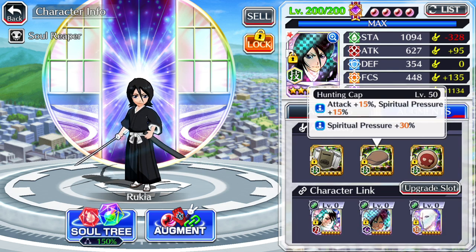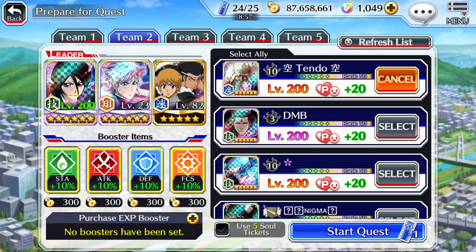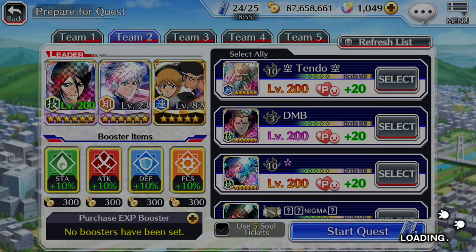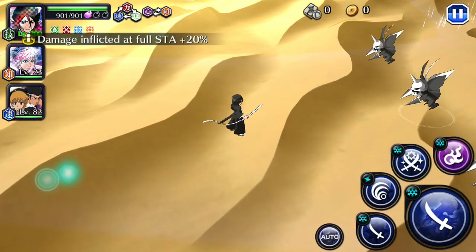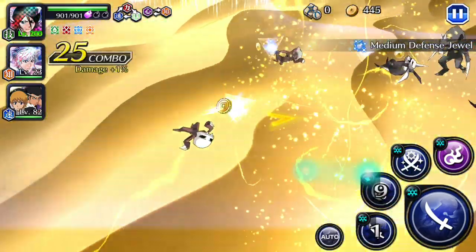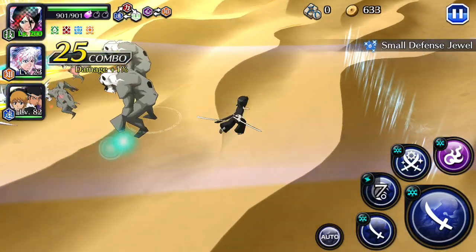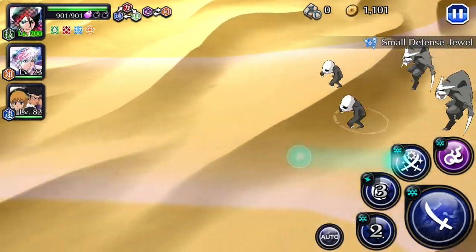Now we're going to get into the second build — same stuff, but we're going to throw on a Senkaisen link. So two SAR and SAD links, and then one Senkaisen link — we actually have six links with this particular build. You always want to maximize your link slots, and the Senkaisen is the best damage for overall output. You can see the first strong attack affected multiple waves — we'll save the third for the next room.